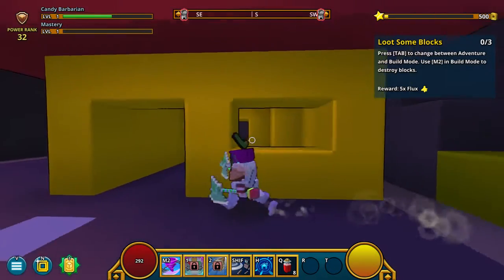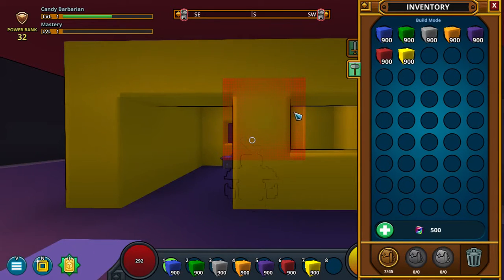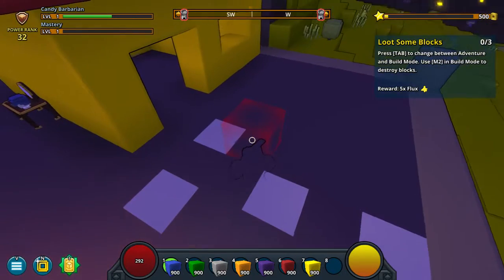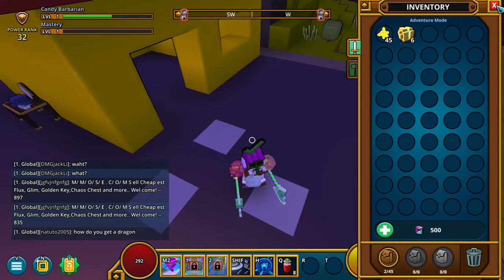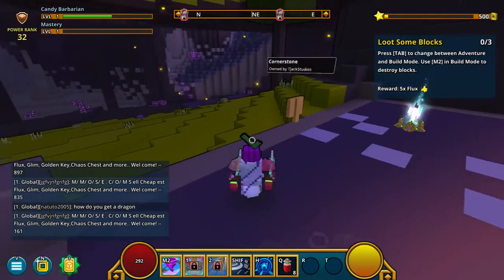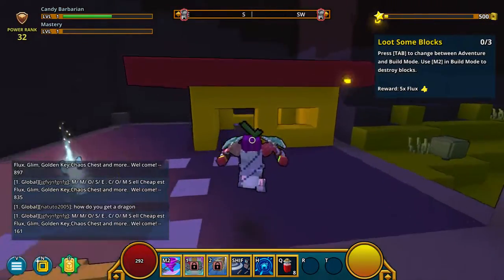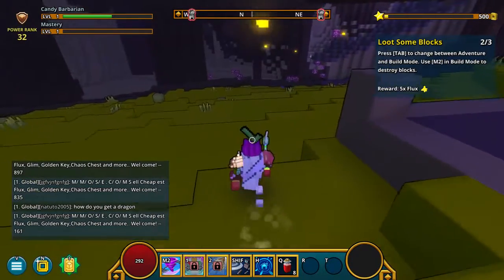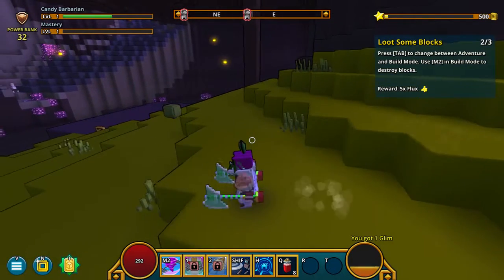H brings me home. B — oh, is this like build mode? That's so cool. How do I unequip things? Because that check mark on my head is really annoying. MatthewGaming284, can you please tell me how to get rid of it? Loot some blocks. Press Tab to change between adventure mode and build mode.